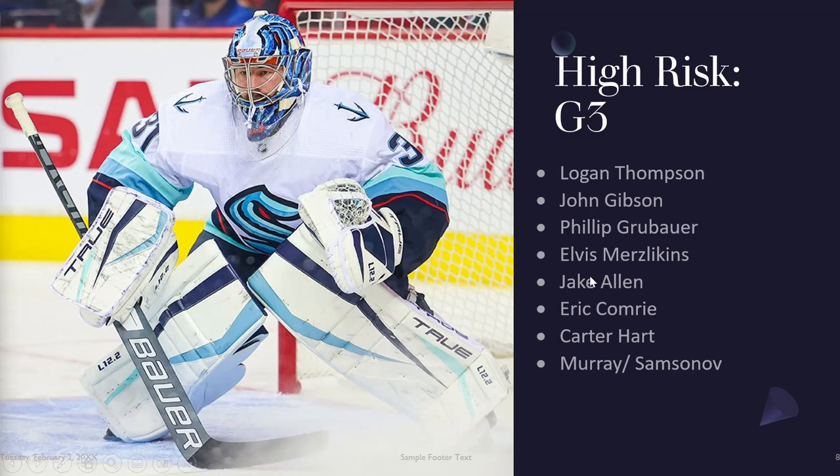Jake Allen — Montreal's defense isn't anything to write home about, but their offense is probably improved given additions of Slafkovsky and Daoust. With St. Louis behind the bench, last year they had essentially minor league goaltending and finished 14-9-1. Price doesn't look like he's going to play — most recent news is he'll start on long-term injured reserve. So Allen will be the starter and get starter minutes. Caden Primeau was terrible last year. If Allen's sitting there as a G2 or G3, he'll get you starts and could bounce back after a disastrous injury-riddled season.